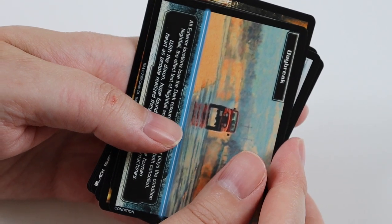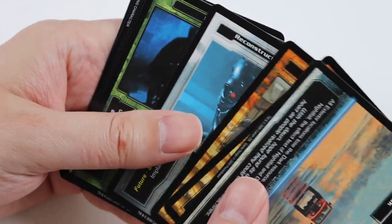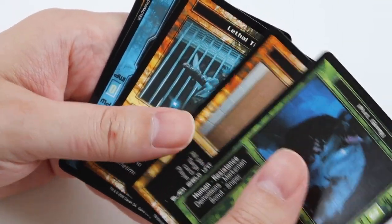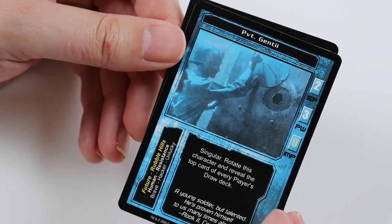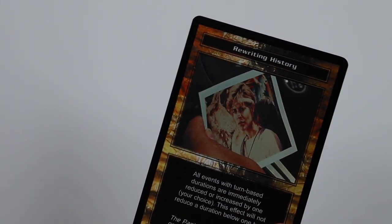In this pack we get Daybreak, Scatter, Ammo Cache, and Reconstructive Nanites. Uncommons of Private Grey, Tactical Error, and Lethal Timing. The Rare Card is Private Gen Tee and Common of Rewriting History.